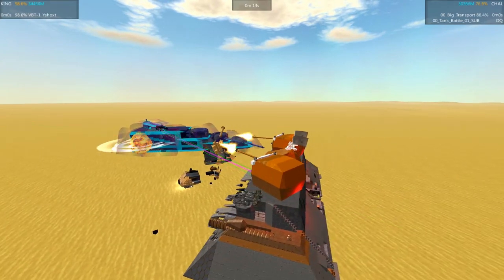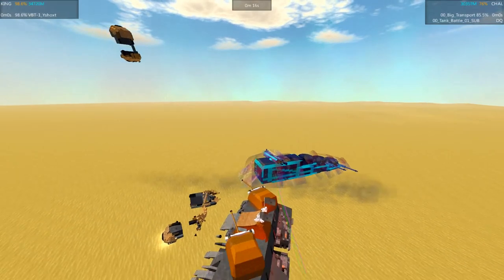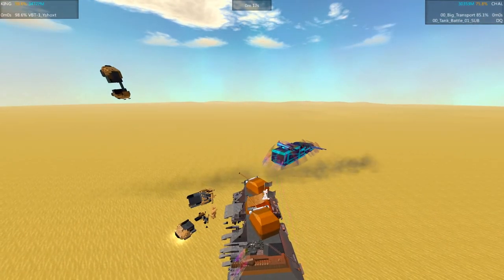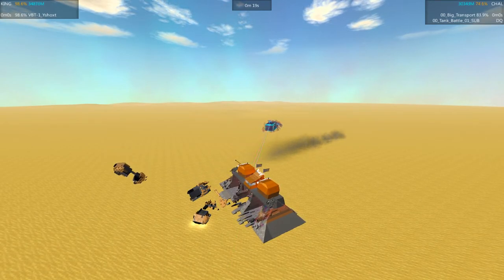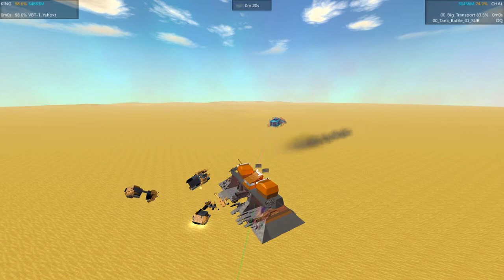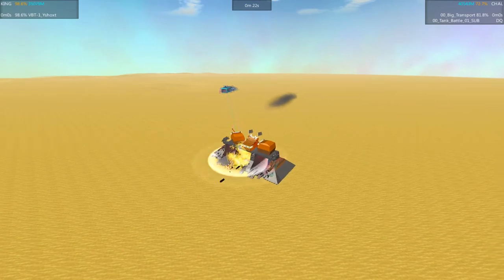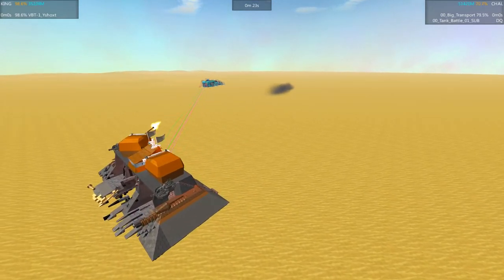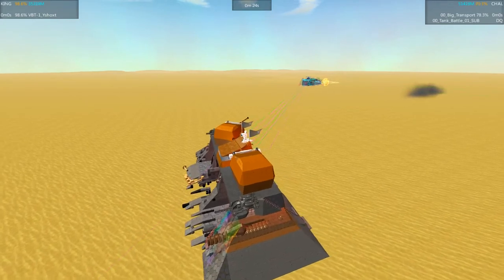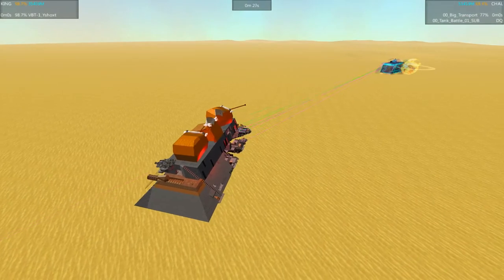Turning at the last second. We saw last time the Big Transport pinned its opponent and just pummeled them at close range. Looks like the Y-Shox is going to swing around to the back here — actually avoiding quite a bit of damage doing this. It's sort of in the blind spot of several of the guns on the Big Transport.